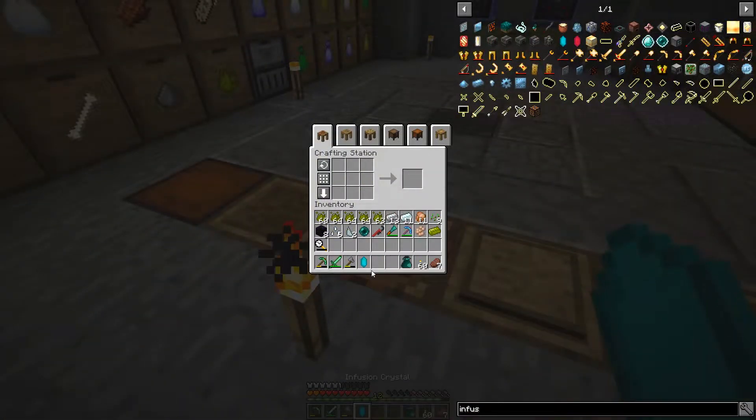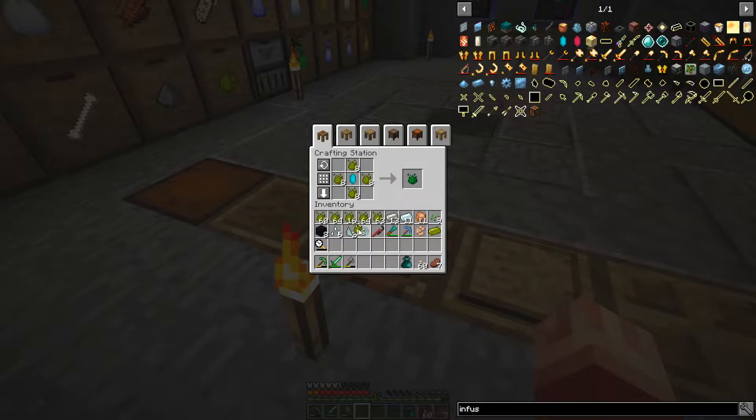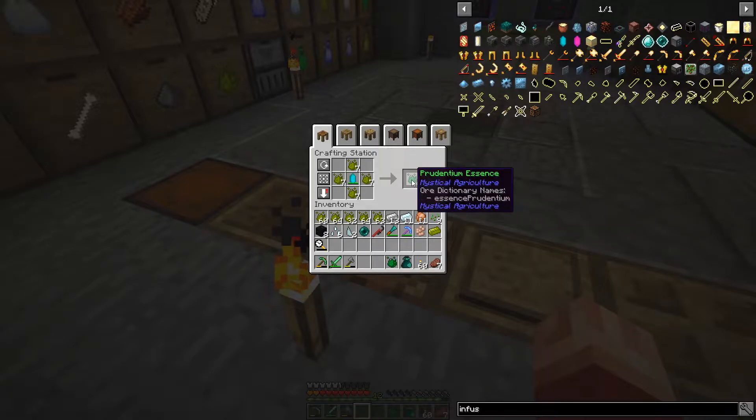One infusion crystal. An infusion crystal allows us to do this — it's four to one, so it's 32 to one. Oh wow, that's quite a lot when you think about it. So now we can make prudentium if we want to — we can make eight of those.